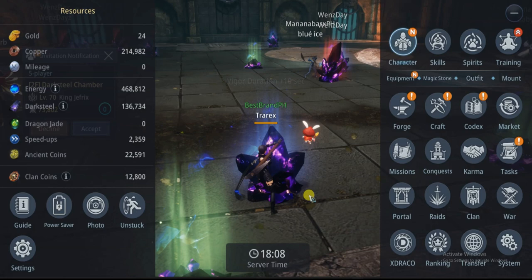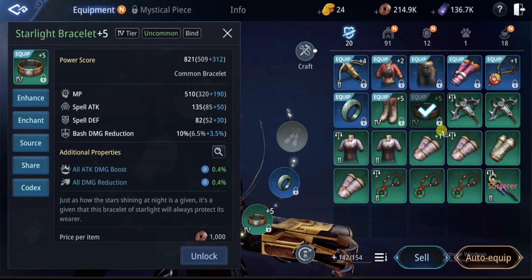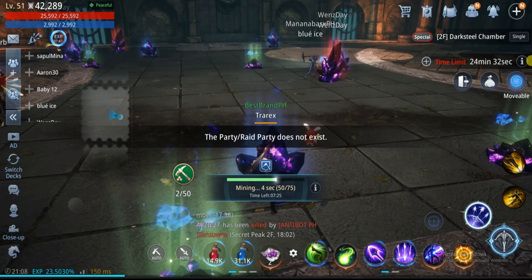Hello guys, welcome back to my channel! For today's episode we will be crafting a rare item — this time it's gonna be the bracelet. As you can see, I'm only using the uncommon starlight bracelet, so now we are trying to craft a rare one so it can help boost our PS.